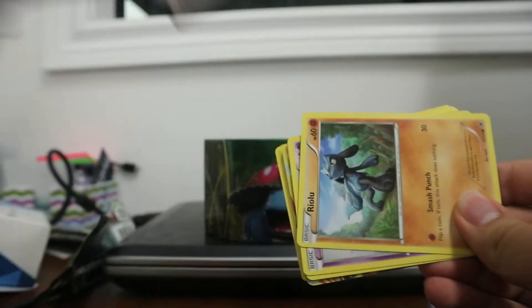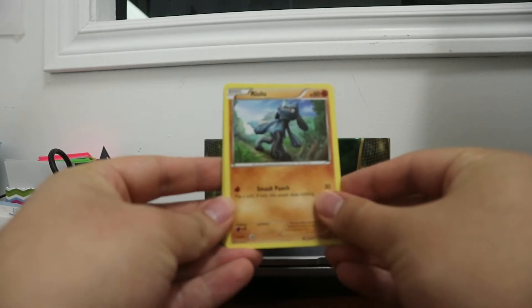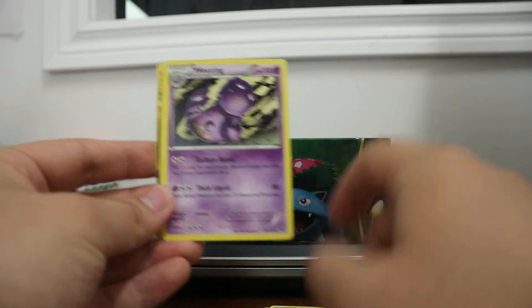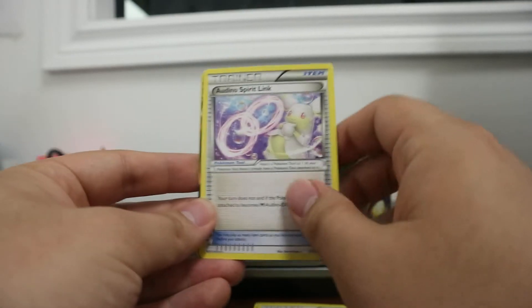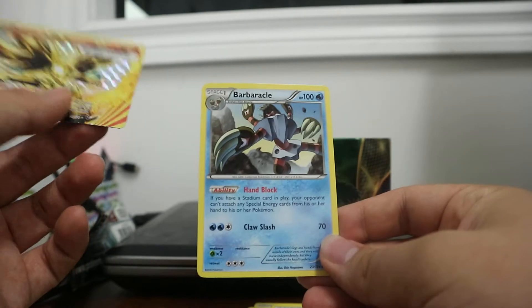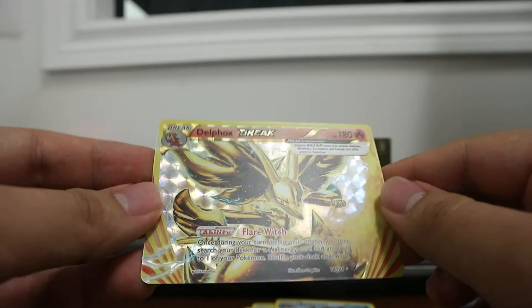Next we have the Fates Collide pack, let's see what we get from this one. Got the code card, take a look-see. This pack starts off with Riolu, Spoink, Diglett, Larvitar, Meowth, Weezing, Power Memory, Audino Spirit Link — hey! — Delphox Break. Look at that, and a rare Barbaracle. Delphox Break, very beautiful. Spiffy card. Very nice pulls so far, awesome.